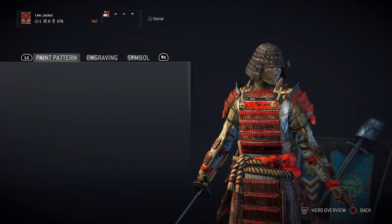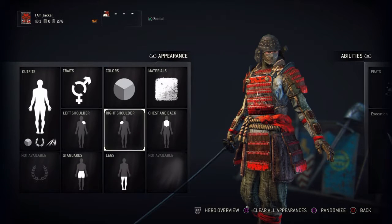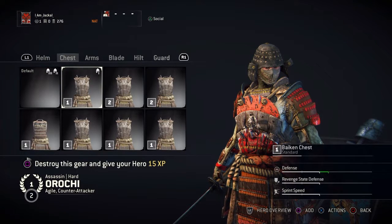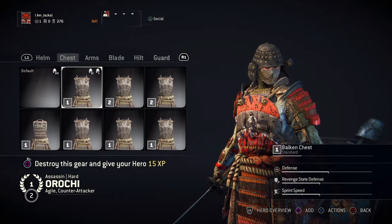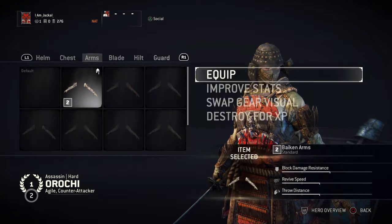Then you have engravings — you can put different paint patterns and symbols on the chest, back, and each individual shoulder, however you want, to your specifications and how you want your player to look. Right here we have the armor pieces and weapons customizations.